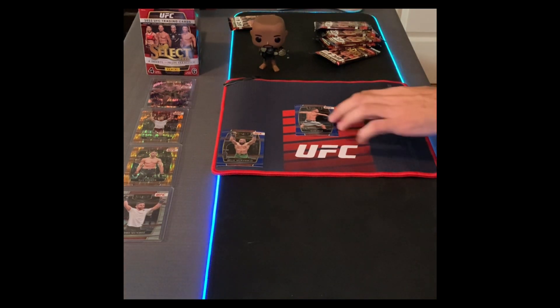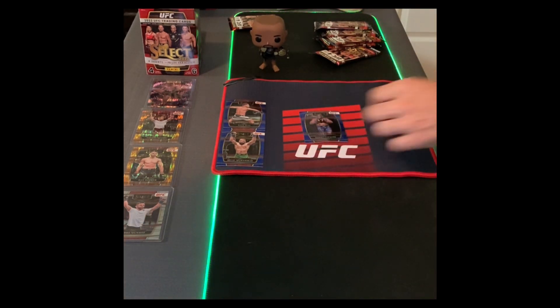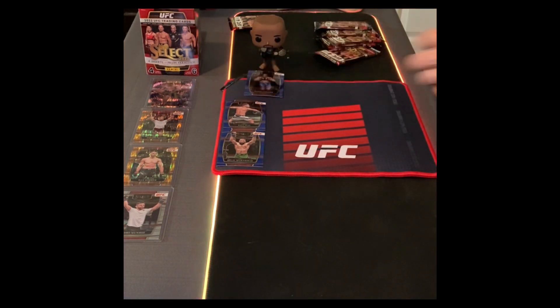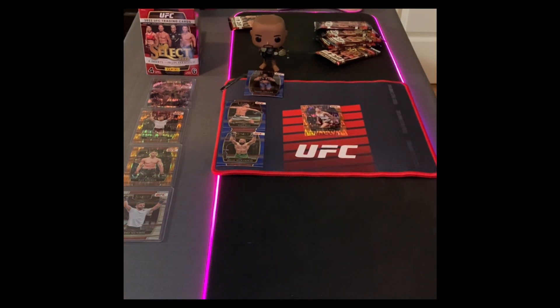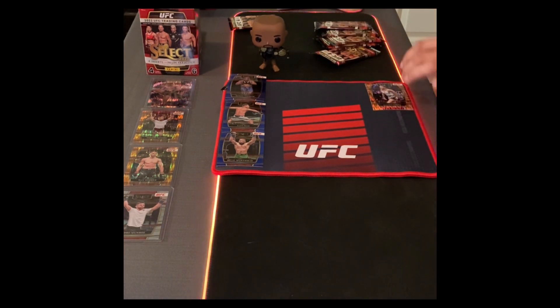Next up we got a Nate Diaz card — that's good for the collection. Nate Diaz just fought Jake Paul in boxing, that's a nice card. Then we got a Daniel Cormier — we just got the DC Funko Pop and now we got a DC card to go with it, that's unreal. And now we got an orange flash prism — champion Juliana Peña, former champion, she lost to Amanda Nunes but she did beat her too. That's an unreal orange prism to get.